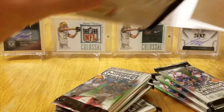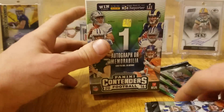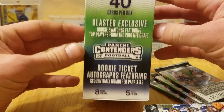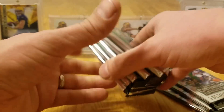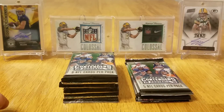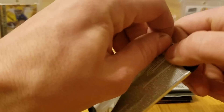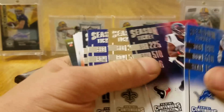So this is what you get in a blaster box. You can find one auto or mem card per blaster box. And then you get 40 cards — eight cards per pack, five packs per box. So this is the retail stack and this is the hobby stack. Obviously you're going to get more cards in the retail, but you got potentially chances for a bigger hit in the hobby.